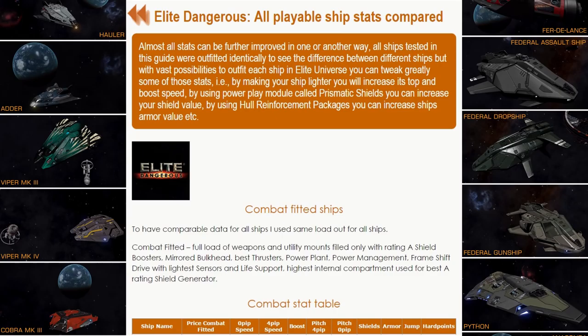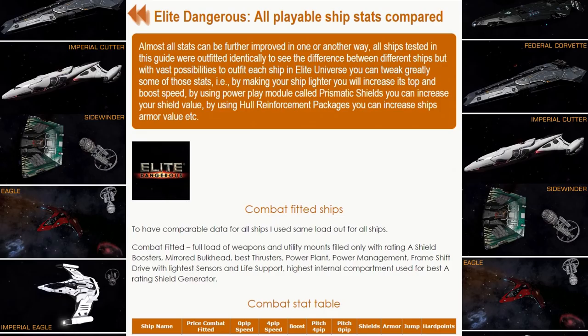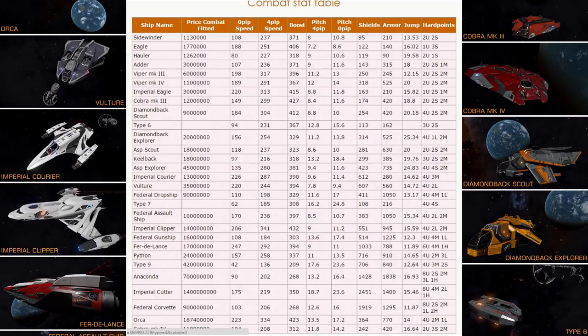To compare all ships I use the same combat build for every single ship. Full load of weapons and utility mounts, utility mounts filled with A-rating shield boosters, mirrored bulkhead which is the heaviest, best thrusters, power plant, power management, frame shift drive, and lightest sensors and life support. Highest internal compartment for best rating shield generator, and other internal compartments used for shield cell banks. That way I can compare the same builds of different ships. Of course you can make them faster by making them lighter, but these stats are what you should have if you outfit your ships with the best and heaviest modules.